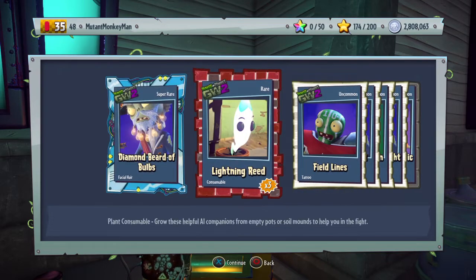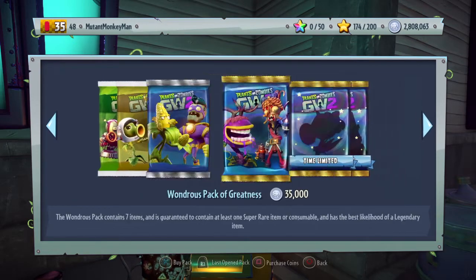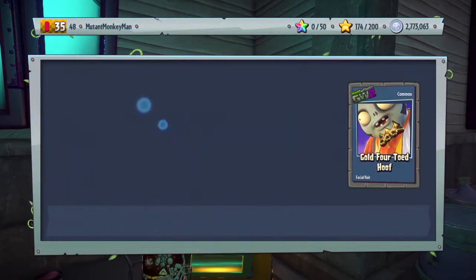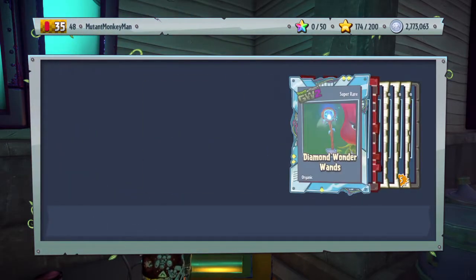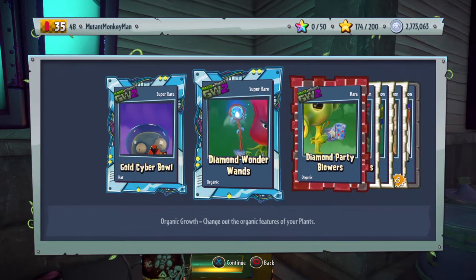Lightning read - probably the best thing I've opened so far, not going to lie. Gold cyber ball - I don't know what that looks like, to be honest.